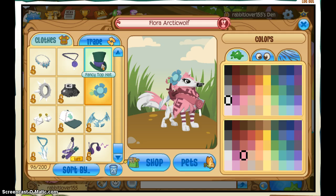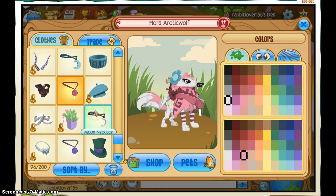Then I have my fancy top hat, which I got from a claw machine at the trading party. A lollipop necklace I got from an adventure, which you can now get at the summer carnival. This gem encrusted necklace from Epic Wonders. The moon necklace you can no longer get. A fry hat somebody gifted to me. Some flip flops, a barrette, another lollipop necklace, and an L farmer which you can no longer get.